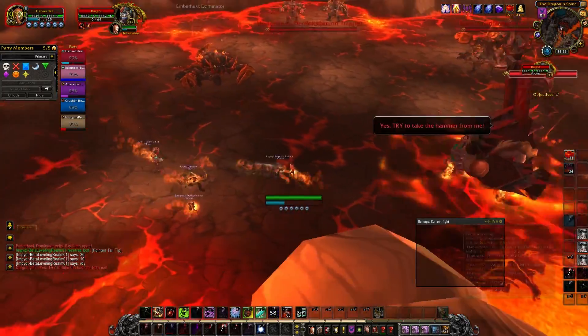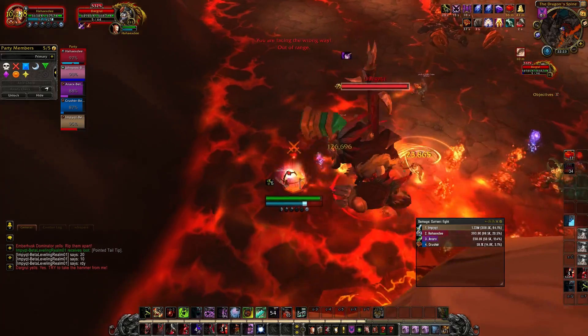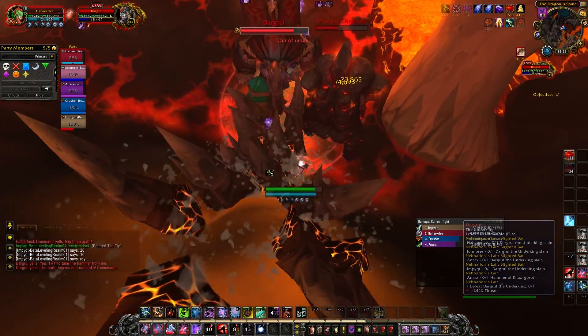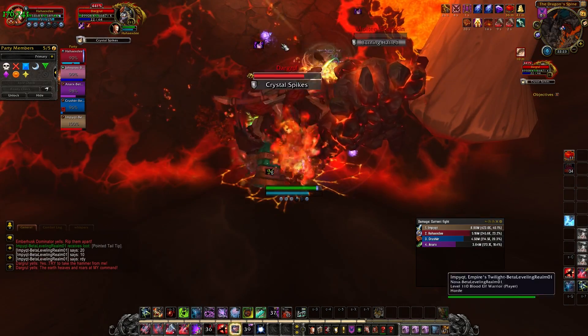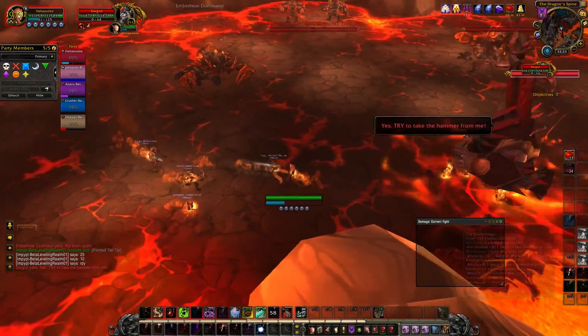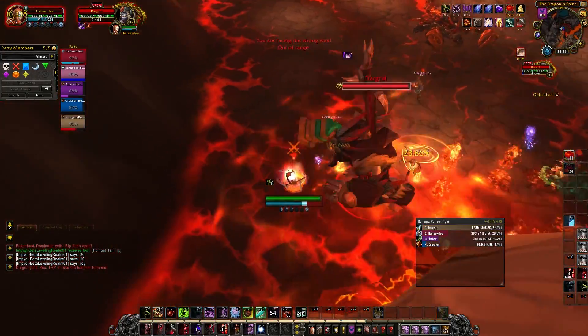The last boss is Dar'gruul. Tanks: make sure you pull him into the corner of the room and face your back against the wall — this will help keep you in place when knocked back by the Landslide ability. You also need to make sure that you use active mitigation during the Molten Crash ability, otherwise you'll take more damage and be knocked back again. On top of this, try not to move the boss very often as each step he takes does deal a very small amount of damage to the entire group.